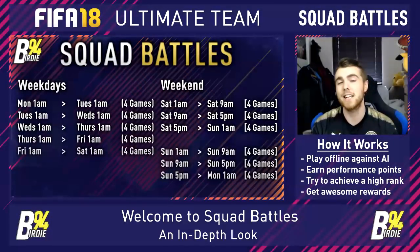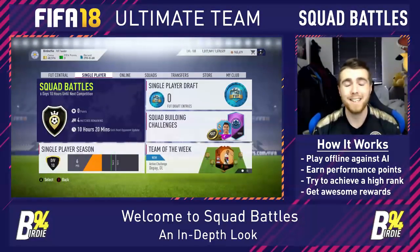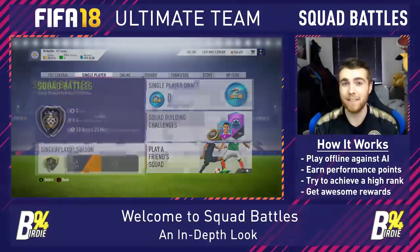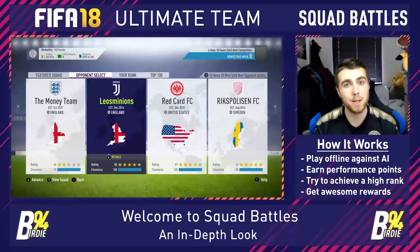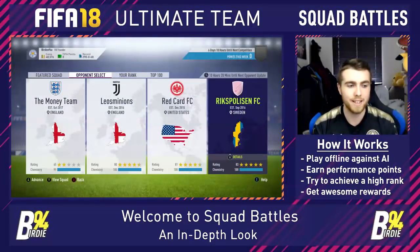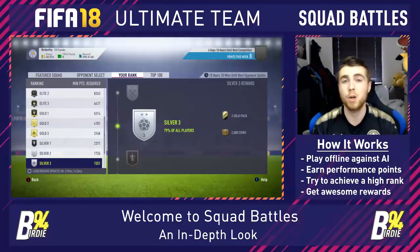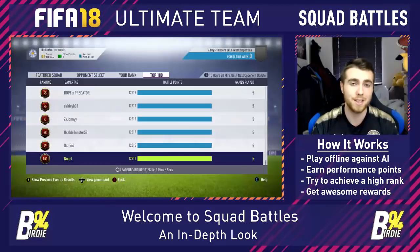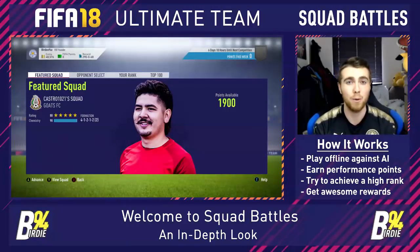Squad Battles is accessed by going to the single player tab in Ultimate Team, where you can see information regarding your current rank, the amount of points you've got, the games remaining for that day, and how long until the next day. There are four main tabs within Squad Battles: the featured squad, opponent select where you can see your four games for that time slot, your rank showing points total and rewards, and the top 100 leaderboard. You can also see the time remaining for that set of games and your total points for the week.